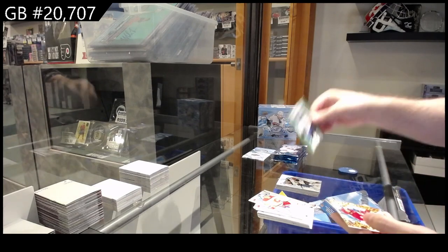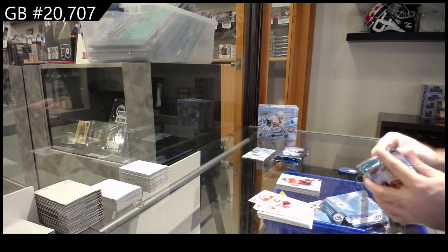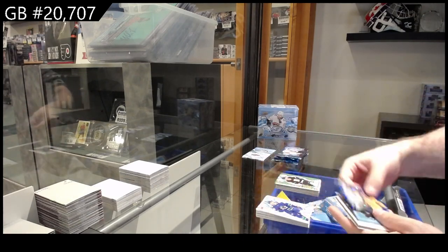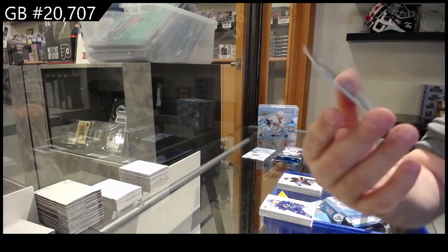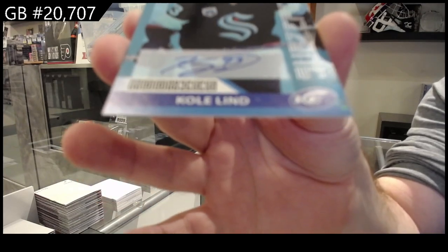Green of Ehlers for the Jets, orange of Keene for the Canes, Protas for the Caps, green of Pasternak for Boston, crystals of Janot for the Preds, a rookie for Philly of Allison, and a rookie sub-zero auto Cole Linde for Seattle.